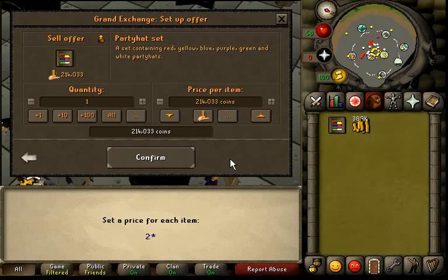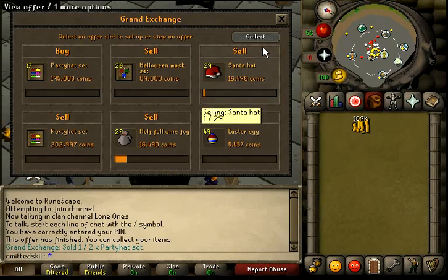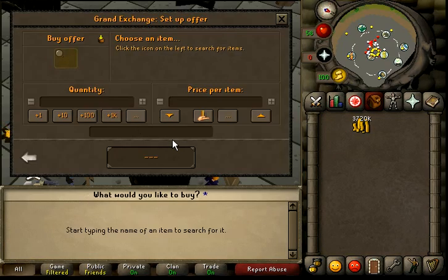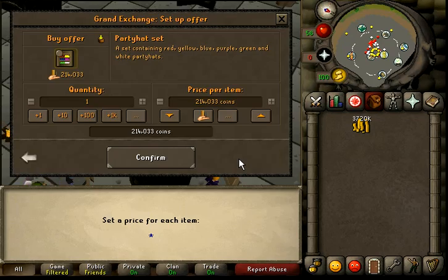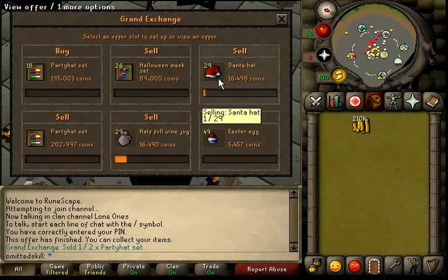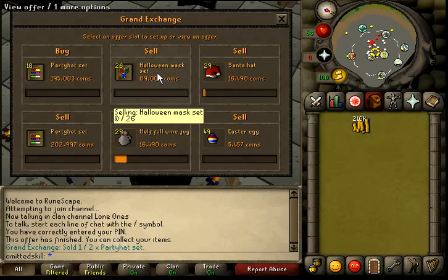Let's buy it — 20,297, just lower it a little bit in case something else caught on to me. It's on Santa. Let's go and buy another party hat, just try to keep it in cycle. I can buy stuff and whatnot. Halloween masks have gone up a lot — I don't know what's up with those, but they've gone up a lot.